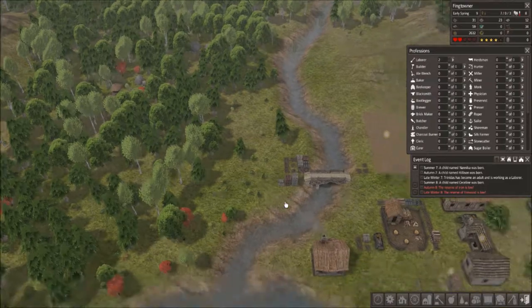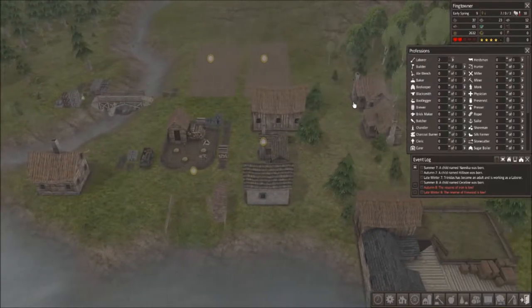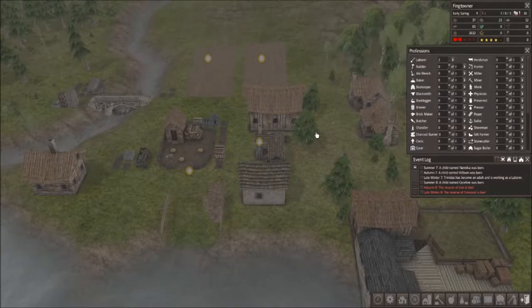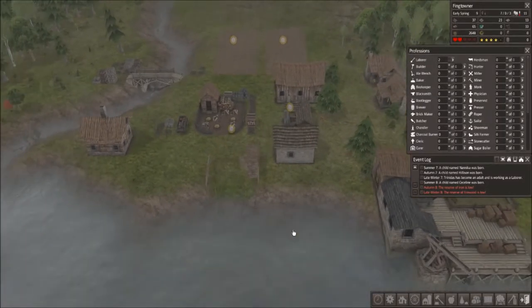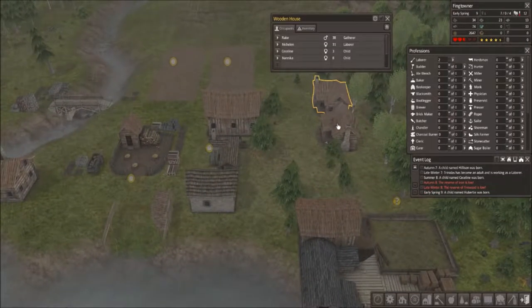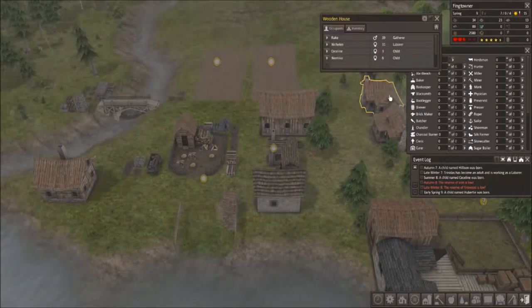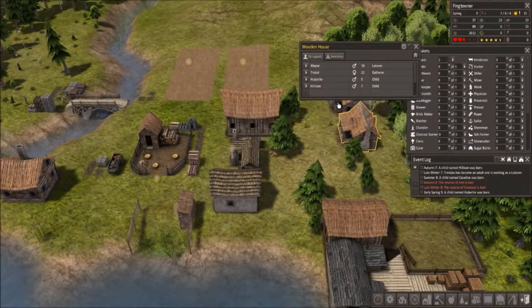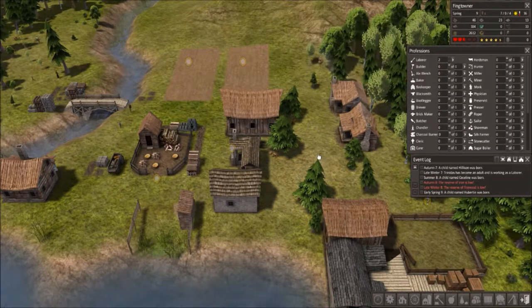We got 84 logs that season — I think we can do better this time. Nanaka is almost old enough, so we should get ready to make a new house soon. We got a new child — Gobirdie, another boy. So we got Hillisun and Nanaka. That'll work.